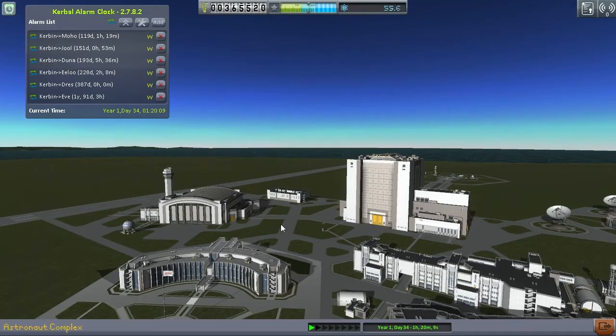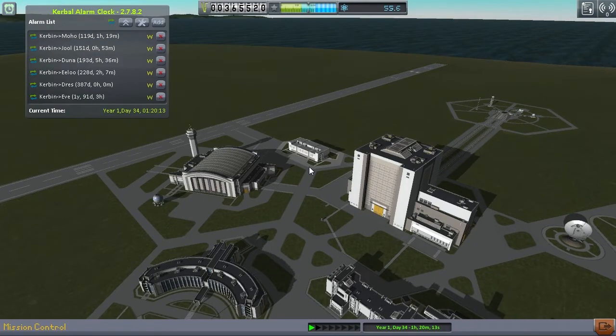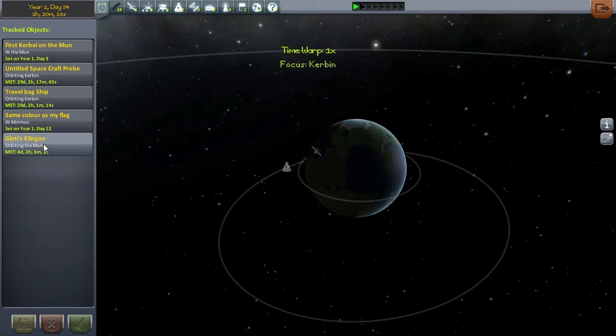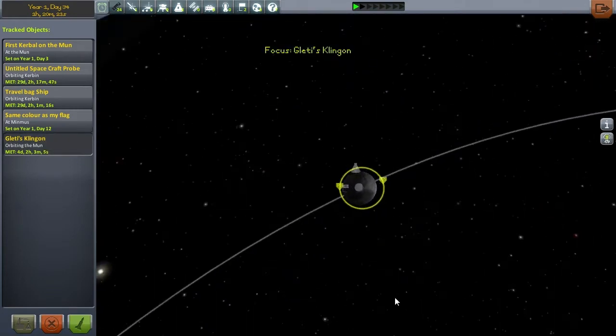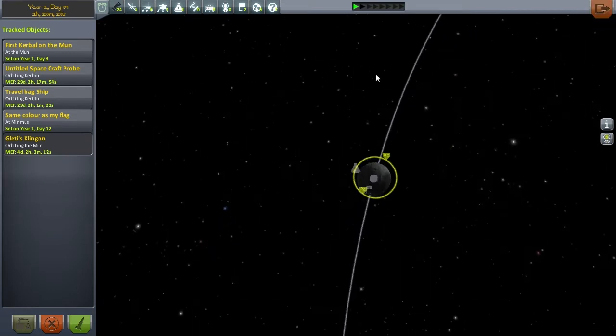Hey guys, welcome back to Kerbal Space Programme where today, well to be honest, I've got a bit of a list to get going on with. So last episode we placed down — if we just wait for the loading screen — we placed down Gleeti's Klingon. Well, we didn't place it; we put it in orbit around the moon. And we will be doing at least one landing with that in a bit, but I want to get a couple of building things out of the way because I've got a couple of things on my mind.